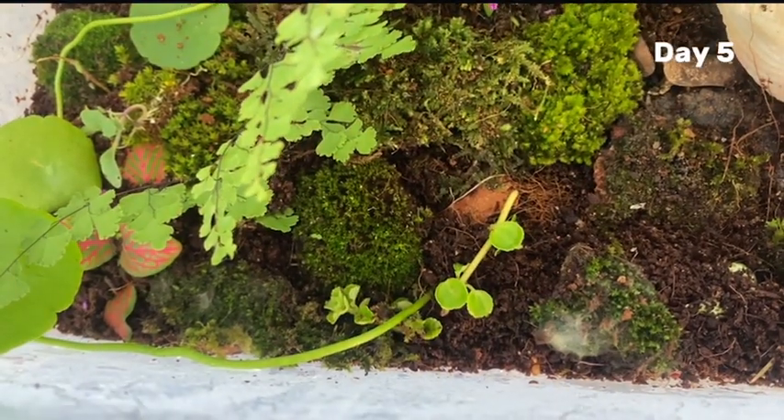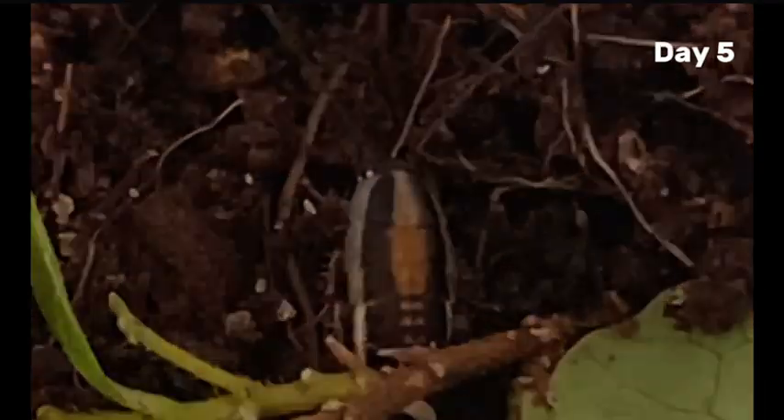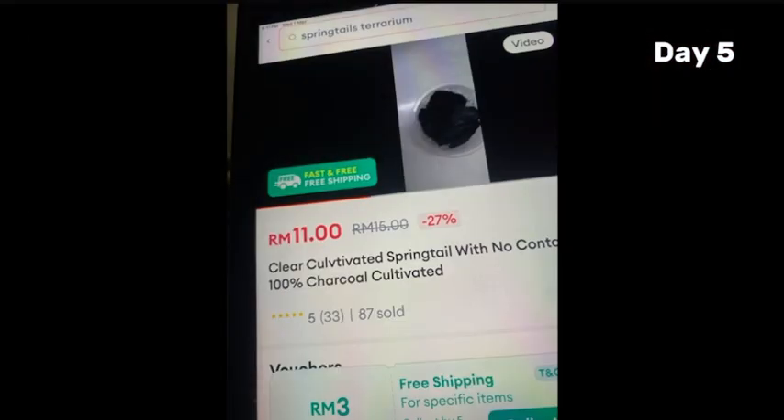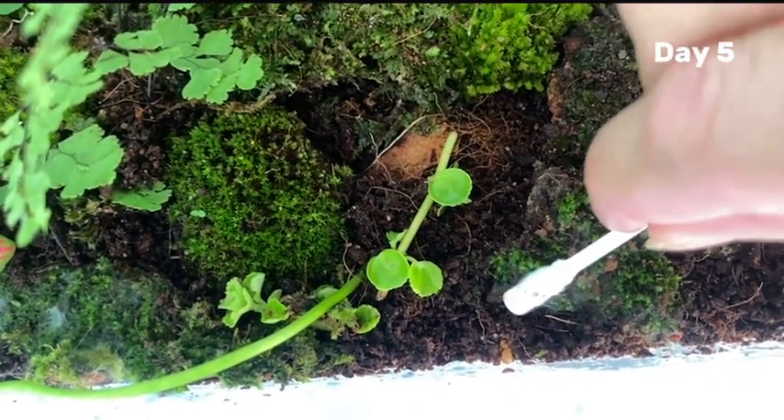On day 5, I'm facing mold issues in my terrarium. Mold can be very harmful to both plant and animal life. I tried ordering springtails, but it's going to take a few days to ship to my place. While we wait, let's gently remove the mold using a cotton bud.